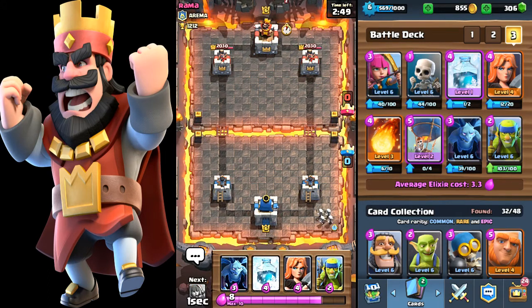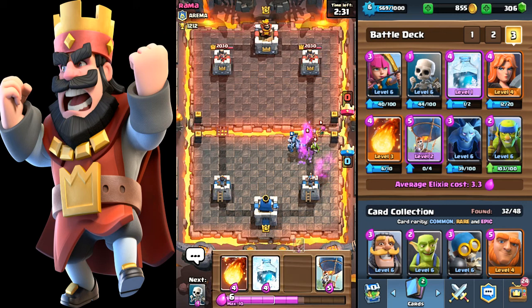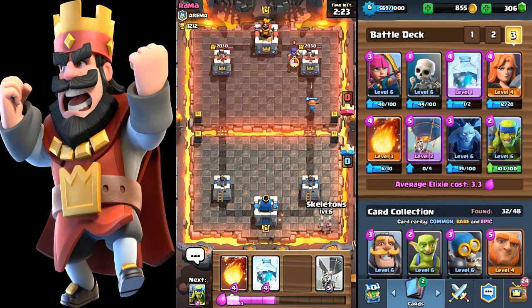The usual start: small troops in the back — archers, goblins, skeletons. Best small troops to have; the archers are so underrated, they do so much damage. When you're up against the baby dragon it can be so annoying, but when you're using it yourself it can be so fun.